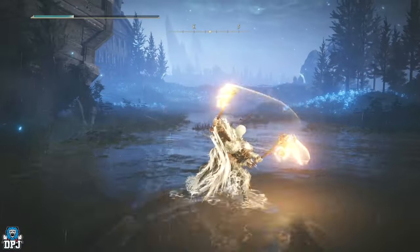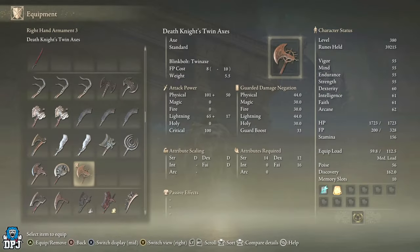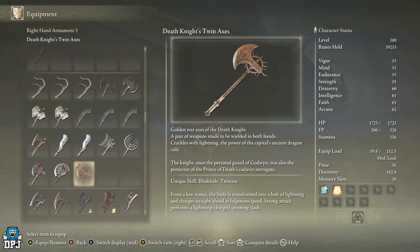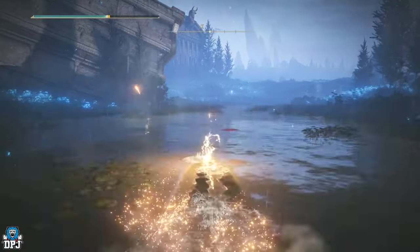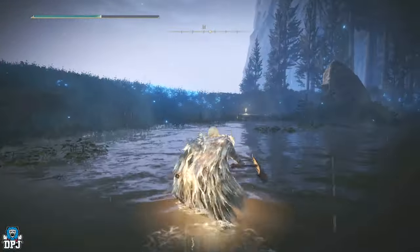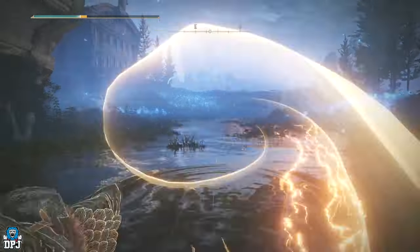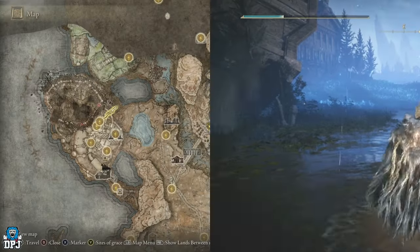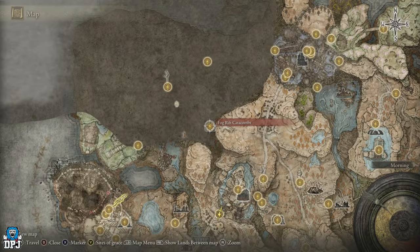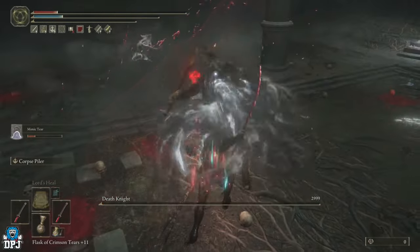Next is another weapon I feel people are overlooking: the Death Knight's Twin Axes. When I found the boss using these, I hoped they'd drop with that unique skill — and they did. The Twin Axes scale with strength, dexterity, and faith, offering lightning damage with a unique skill called Blink Bolt Twin Axe. It transforms you into a flash of lightning, lunging in any direction, and following up with a heavy attack unleashes a spinning lightning attack. To get them, head north of the Castle Front grace to the Fog Rift Catacombs, defeat the Death Knight boss inside, and they drop for you.